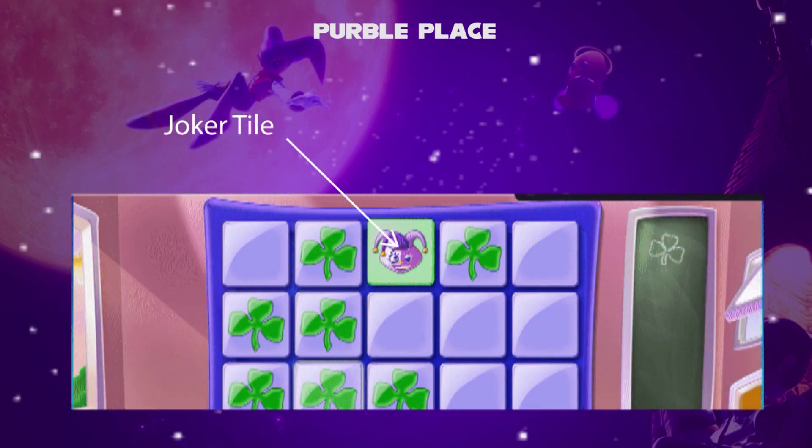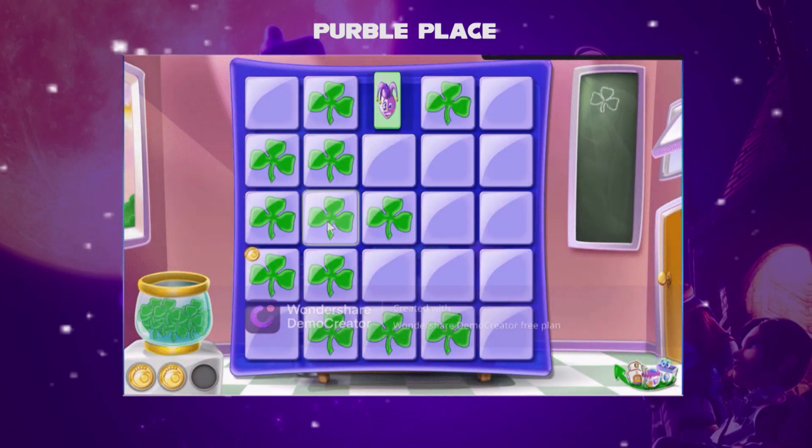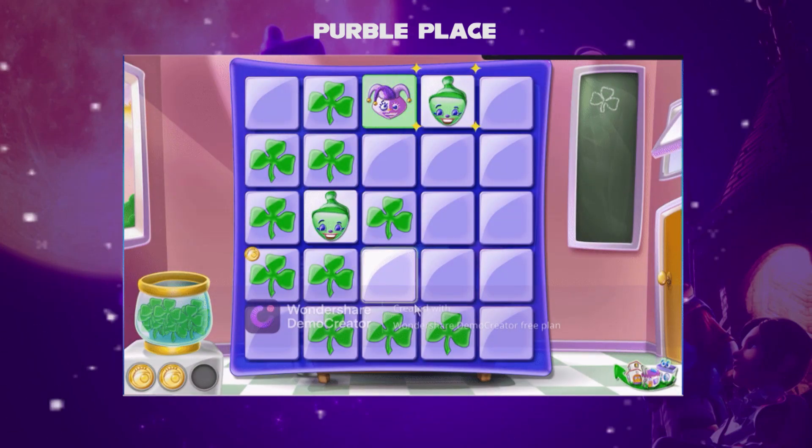When you click on the joker tile, it will automatically match with the same pear. Once all the matches are completed, the player wins the game.